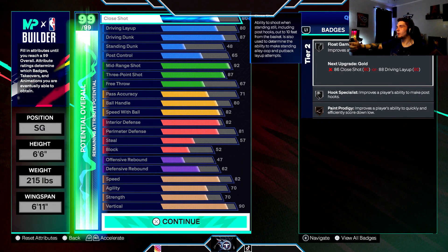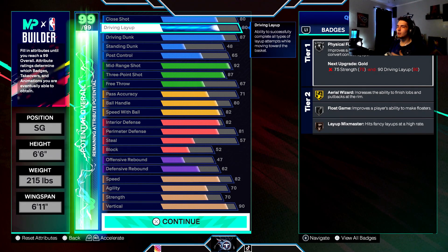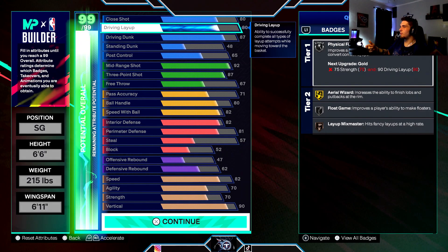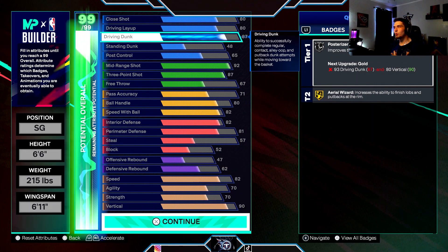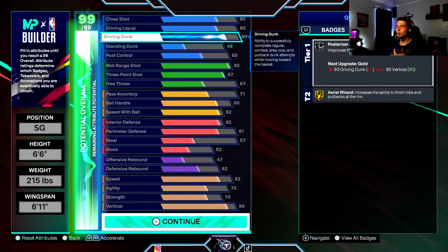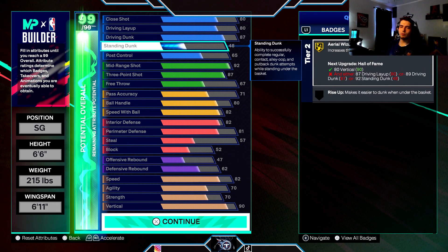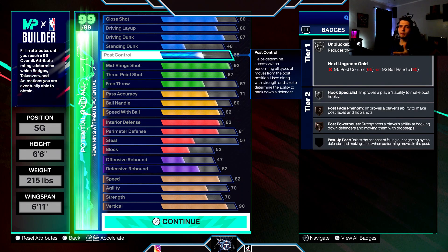We're gonna put close shot at 80, and with that you get silver Flow Game, Hook Specialist, and bronze Paint Prodigy. Driving layup at 80 so you can get those acrobatic layups — that gives you silver Physical Finisher. Driving dunk at 87 so you can get all the cool dunk packages, and that gives you silver Posterizer and gold Area Wizard. Standing dunk at 48 doesn't really matter too much.